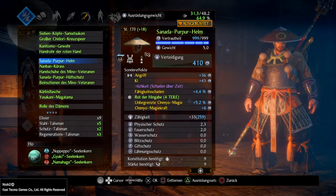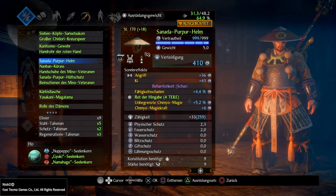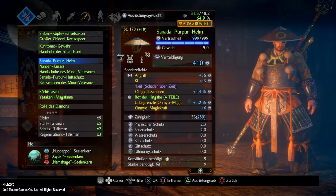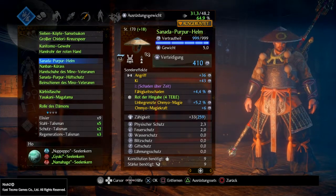Als Helm habe ich Sanada Purpur, auch wieder gesetzter Angriff. Ich habe Ki mit drauf, die Beharrlichkeit, den Fähigkeitsschaden – den könnt ihr auch auswechseln für Elementar-Waffenschaden, wenn ihr viel mit Talismanen oder Onibi-Kernen spielt. Ich habe oben wieder die Omnio-Magie mit drauf, ganz einfach, weil wir viel mit Omnio spielen und uns dementsprechend supporten. Es ist recht nett, wenn ab und zu ein Schutztalisman einfach bestehen bleibt und nicht verbraucht wird. Die Omnio-Magiekraft habe ich mit draufgepackt, um die Omnio-Magiekraft weiter zu pushen.